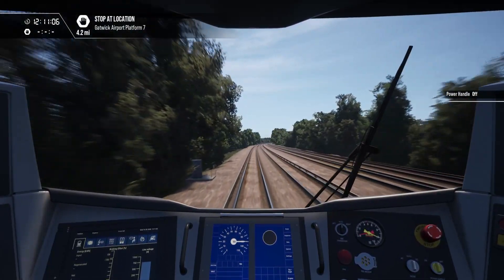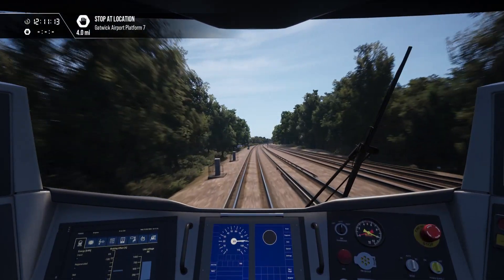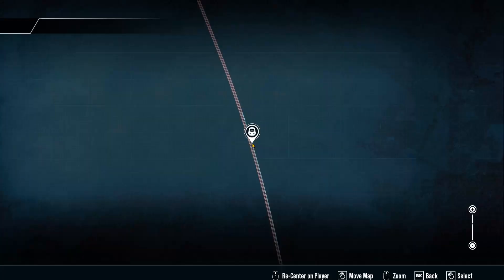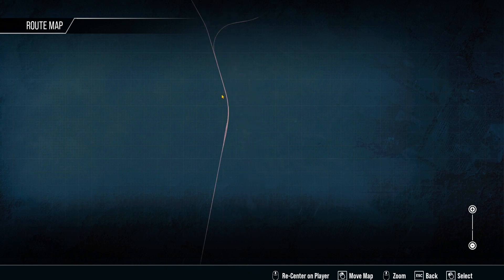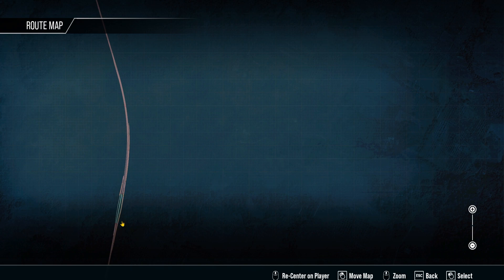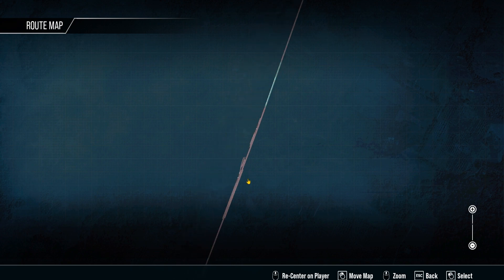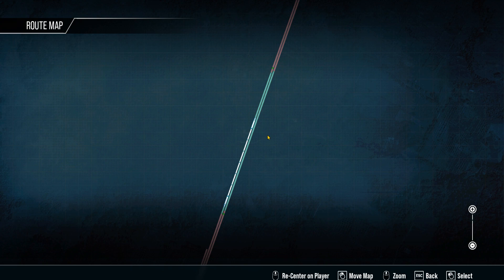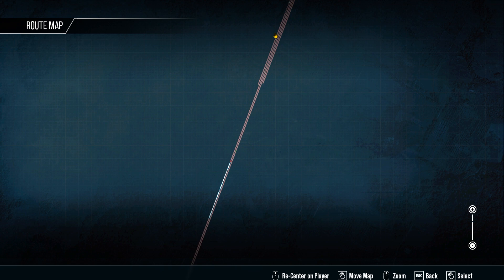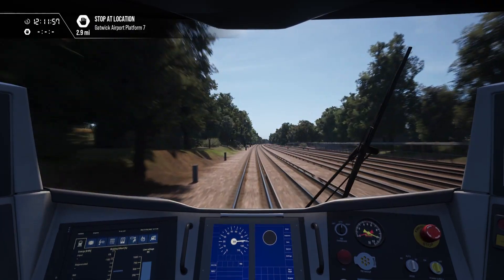At least once we're up at speed it's easy-ish to hold. The train is very clearly struggling to hold 90, especially going up hills — but thank god we're not doing a local service, that would be so painful. The Gatwick Express has been caught up by this 700 — that's funny. The timetabling is not great.